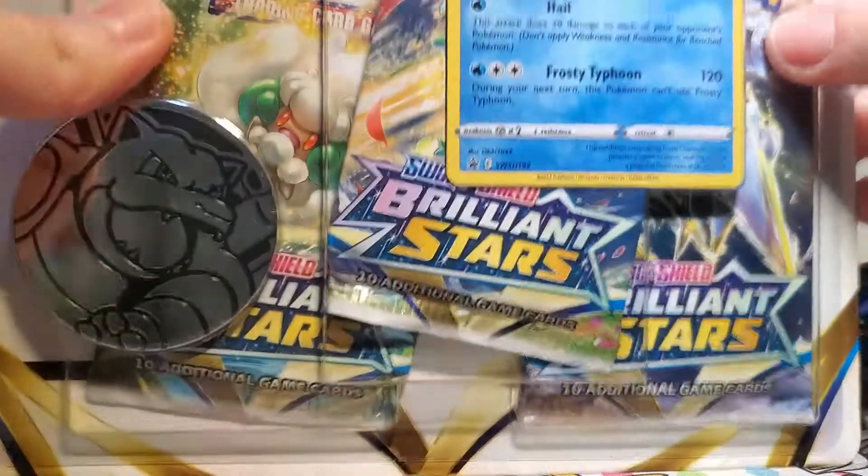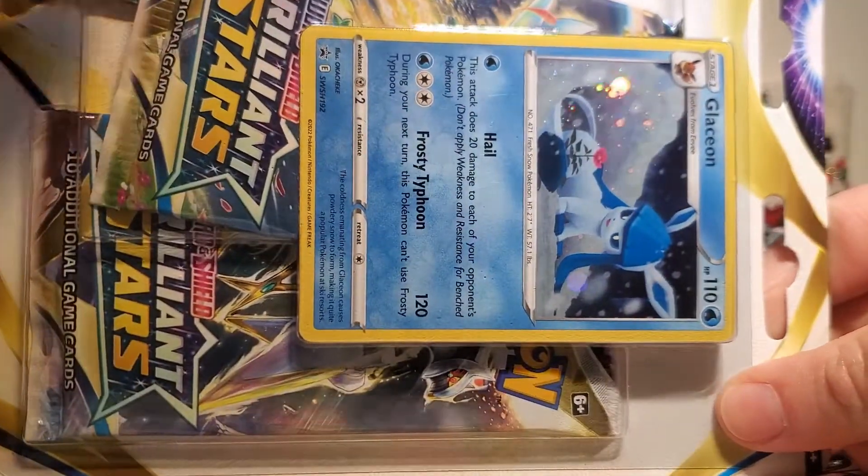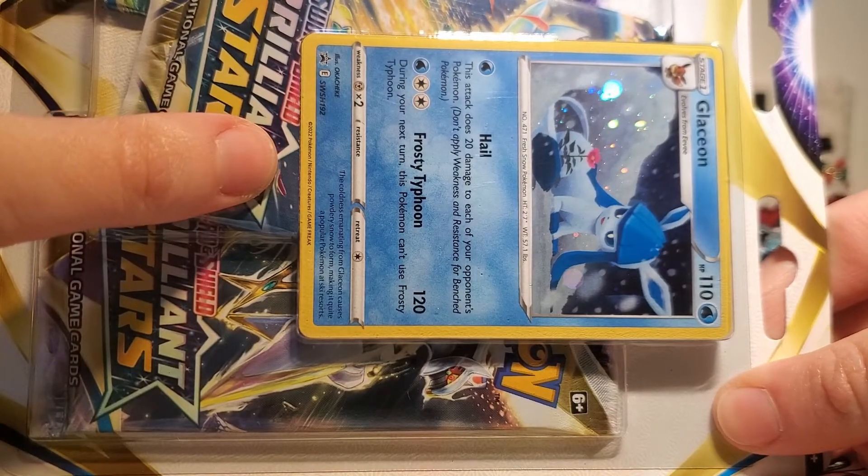Hello friends, how's it going today? I'm super excited because we get to open up three more packs of Brilliant Stars, and we are going to open them using this Glaceon three-pack blister, so let's crack into it.